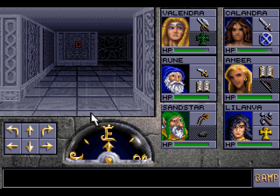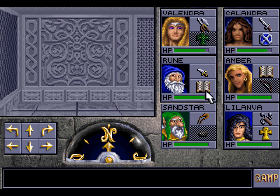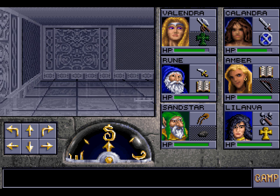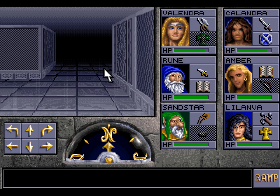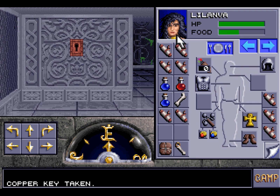We do not want to have a repeat of the spider lair in the sewers of Waterdeep, that's for sure. Let's explore quickly and get out of here as quickly as we can. You don't need to tell me twice. Let's keep moving. There is a door there, and we need a copper key. If we hadn't gone to the other area full of wasps, we would have been stuck here. So let's open this up and see what lies beyond.